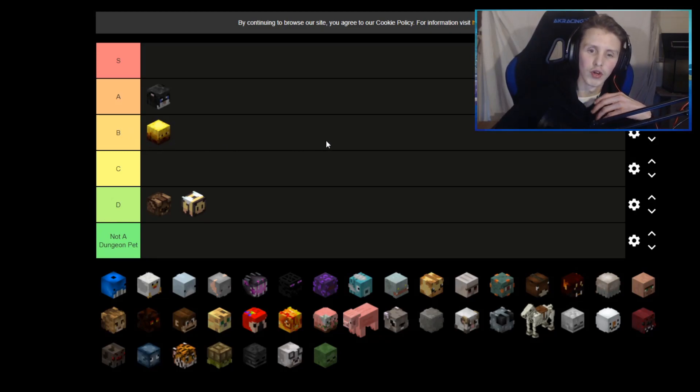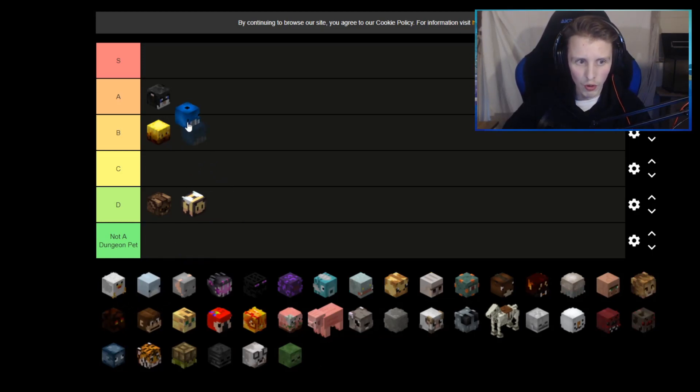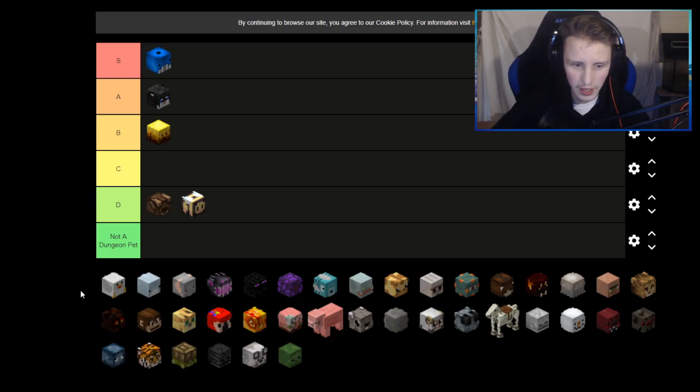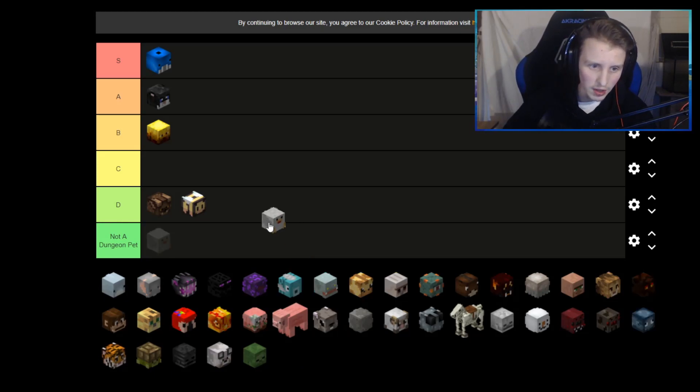The blaze pet I'm going to put in B — not bad but also not good. The pet is only good if you have the frozen blaze armor; if you have that armor it's a damage pet and pretty good, but if you don't have it, it's kind of trash. The blue whale I'm going to put in S. It's kind of a cheap alternative to a baby yeti — a blue whale is expensive but good value for the money. You can use it for your dungeon set when you need health, and in floor 7 where defense doesn't matter, a lot of health from a blue whale is pretty useful.